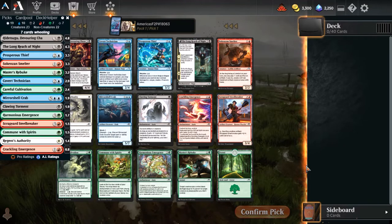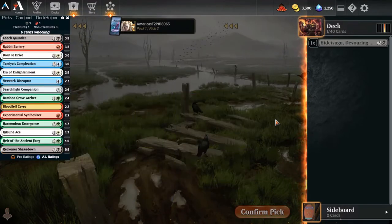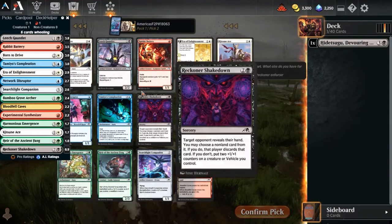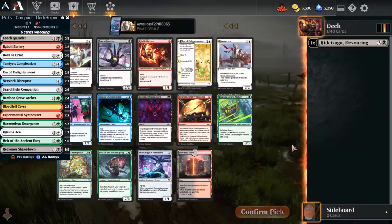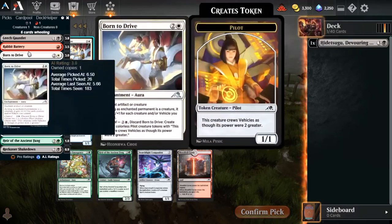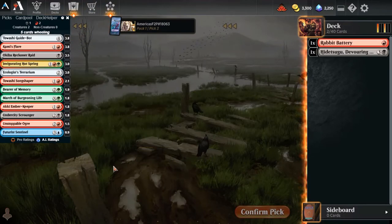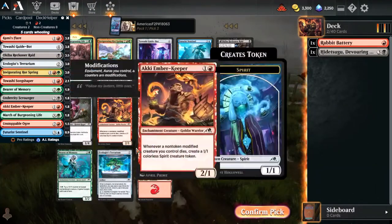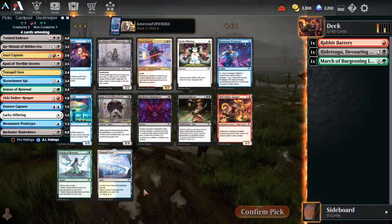Draft number four of the series. We are obviously taking the rare pack one, pick one. Pack two - Born to Drive would not be a terrible thing for us to add to a vehicles deck, which honestly seems to be coming together. Rabbit Battery - wow, I don't have a full set of Rabbit Batteries for this account, so I think that is the easy pick there. Another rare - that's number two out of three picks. That is pretty strong.